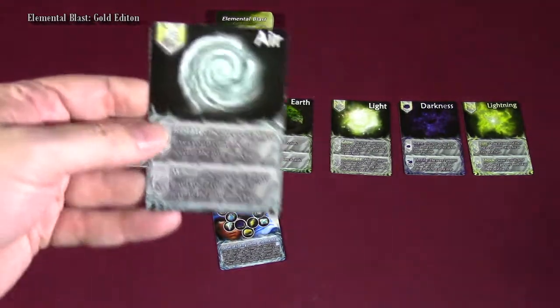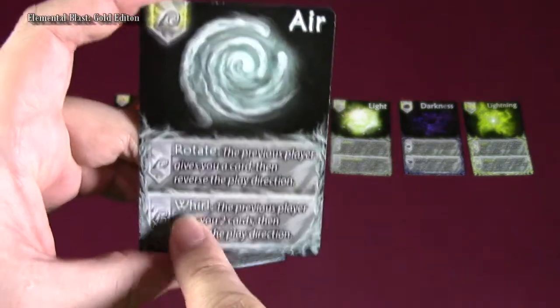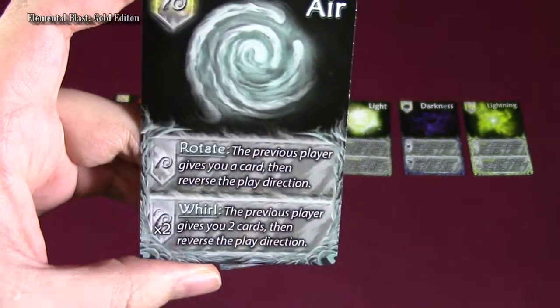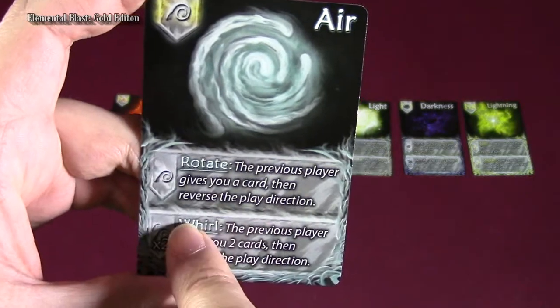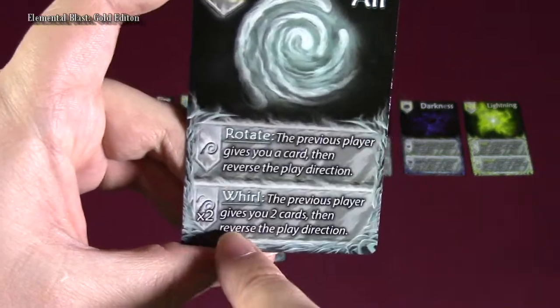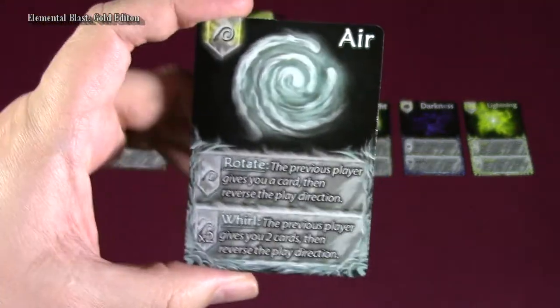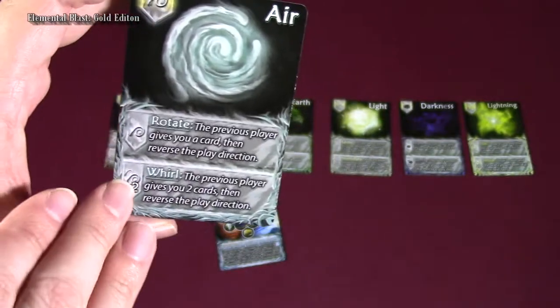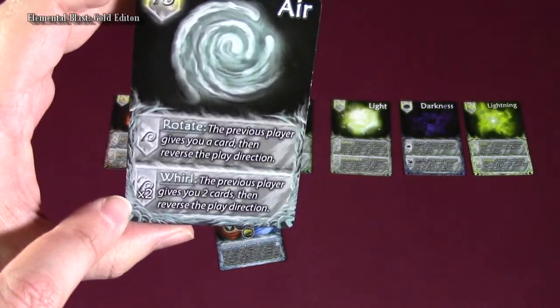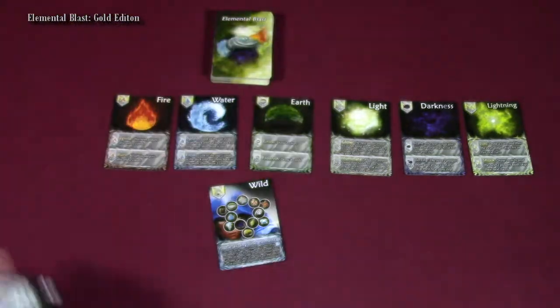Each of the different elements has two different abilities that it could do. For example, for this air element, it could rotate — the previous player gives you a card and then you reverse the play direction. Or it could whirl — the previous player gives you two cards and then you reverse the play direction. They're similar cards, but the two times action is a little bit stronger than just the base action of the card.